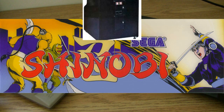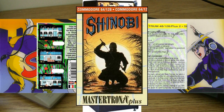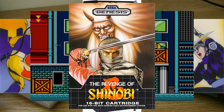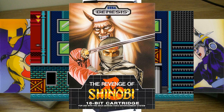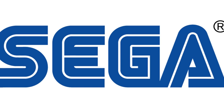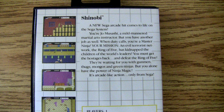Shinobi was originally released in arcades in 1987 and was enough of a success to warrant multiple console releases, a parody, and a sequel on the Genesis two years later. Nowadays you can enjoy it on your current generation console on Wii Virtual Console and Xbox Live Arcade. You might be wondering how a hit Sega game made its way onto the NES in the first place. It even says on the Master System box for Shinobi that it's arcade-like action, only from Sega.